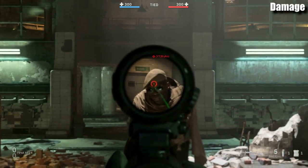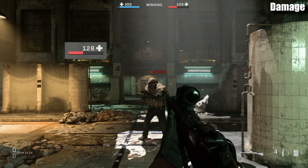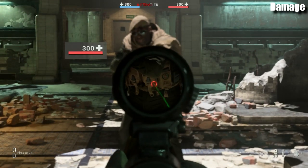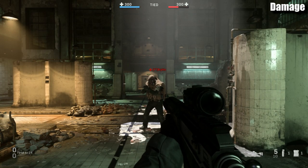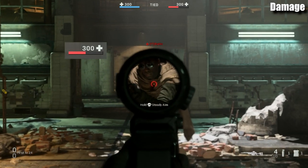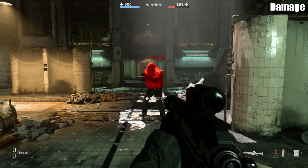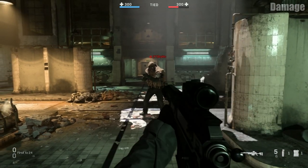Our test subject has 300 health so he's not dropping any time soon. With the Kar98k: headshot does 172 damage — one-shot kill. Upper chest does 154 damage — also a one-shot kill. But right above the waist only does 86 damage — not enough. So the Kar98k can only one-shot kill from the upper chest and head. The AX50: headshot does 214 — one-shot kill. Upper chest does 112 — one-shot kill. And even the waist does 102 damage — a one-shot kill from the waist up. The AX50 significantly increases the hitbox area for one-shot kills.